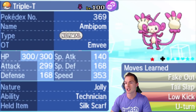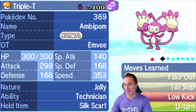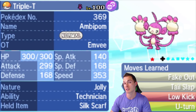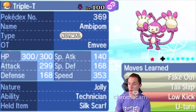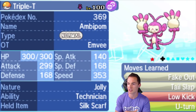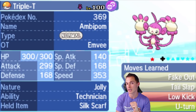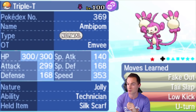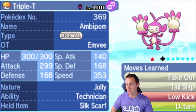Triple T — the Ambipom — I really wanted to bring because it's great speed control. It also outspeeds everything on Envy's team unless they're scarfed. We've got a Volt-Turn core with U-turn and Volt Switch, plus Low Kick for pesky steels that would resist Fake Out or Tail Slap. We're running Technician because it powers up Fake Out and every hit of Tail Slap — if Tail Slap lands three or more hits, it outdamages Return, so there's a huge payoff potential over Skill Link.